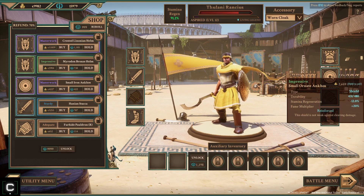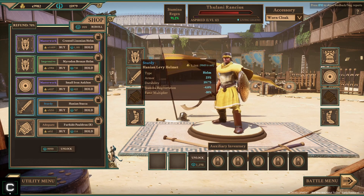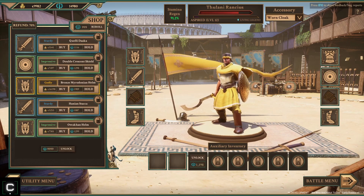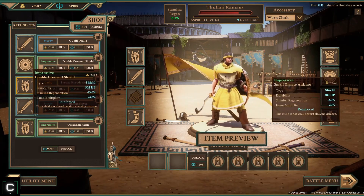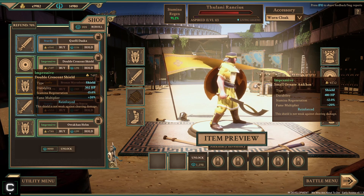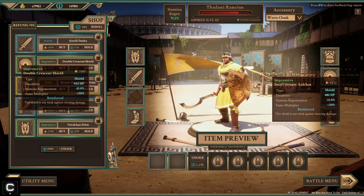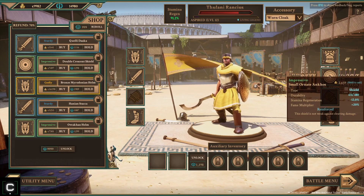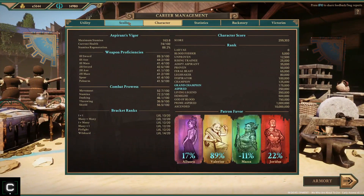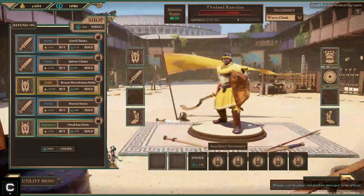Let's take a look - we're doing really good on durability on all of our stuff. My boots are about to break, so I should probably focus on upgrading those next. There's pretty good stuff coming in here - look at this, that's actually the same shield we saw on that other guy. 20 fame multiplier - I think I might upgrade to that shield. I don't lose any fame multiplier, stamina regen takes a little bit of a hit - we're gonna do it just so we have a better shield. Shield skill is 56.